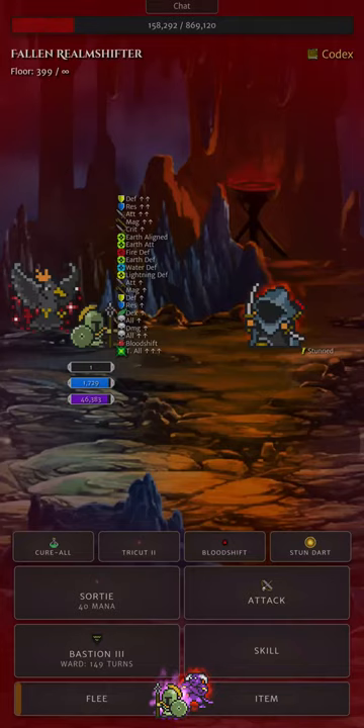Alright folks, how are we doing? It's Shabash, it's Orna again, and today I am taking you through the final few floors of one of my best ever endless runs to date. Build is Realm Shifter Tamer with Ashen Phoenix Pet, and we're starting the video off on floor 399 against the Zerk Fallen Realm Shifter.